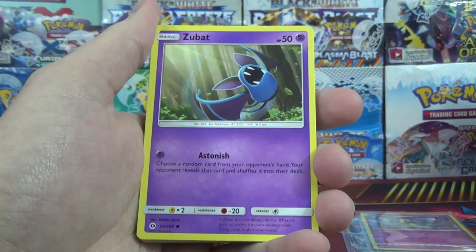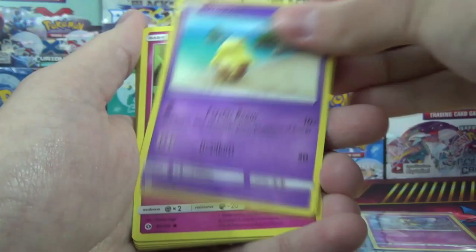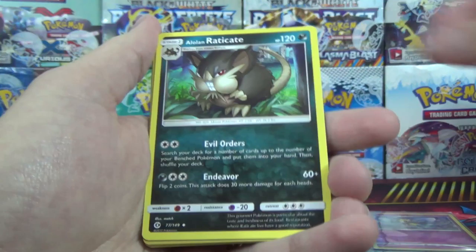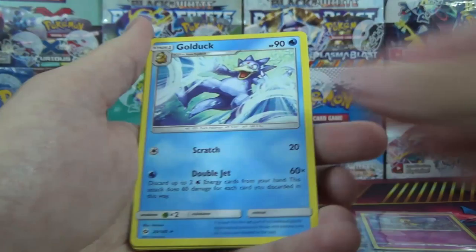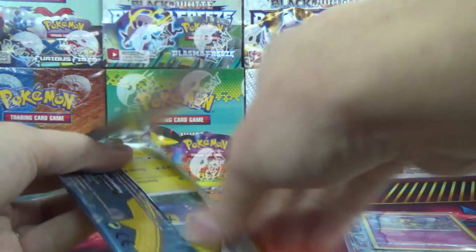Even if you're just trying to fill out your holo rares, it's not easy in this set. Pack 7: Zubat, Torkoal, Rowlet, Drowzee, Cutiefly, Dart Tricks — I might have done the pack trick twice — Alolan Rattata, Alolan Raticate reverse, and the rare is a Golduck. We also got an energy and a Great Ball.